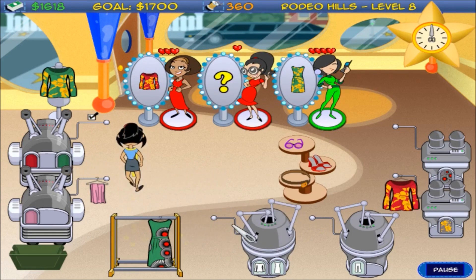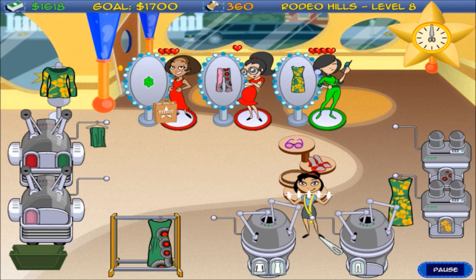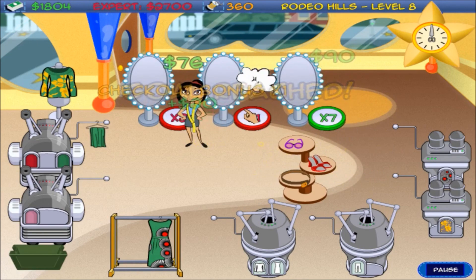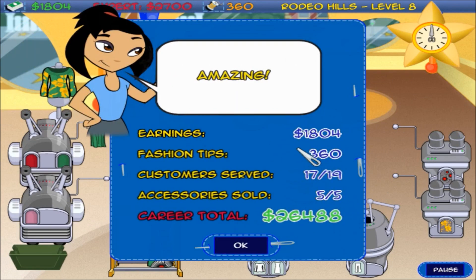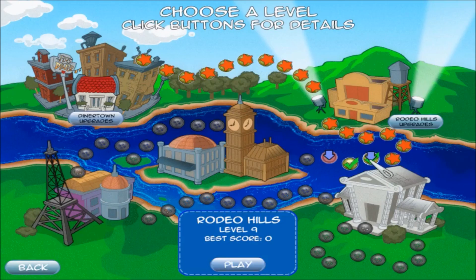I'm gonna need you in here. Pink pants with the pattern — come on, pattern. Yeah, and I lost two customers. I was like nowhere near expert — I was like 900 away. That's like a huge difference though. Okay, do you want to retry that? Since I did do so terrible.